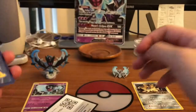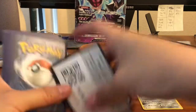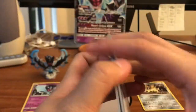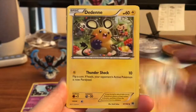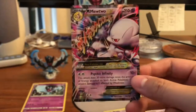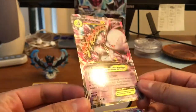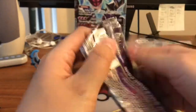We got our Breakthrough pack. Here is a code card — there's your Breakthrough code card. We have a Paras, Swinub, Sandshrew, Meowth, Pancham, Dedenne, Piplup, a Haunter, a Kirlia reverse — very cool. And our rare is — oh nice! We got a Mega Mewtwo EX! Ultra rare status, yes! One of the coolest cards to get in this set. I love the Mewtwos — we're doing really good so far, that's awesome!